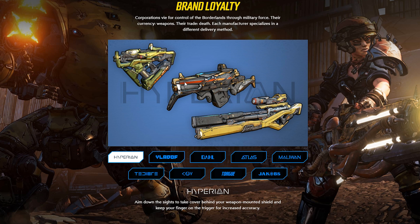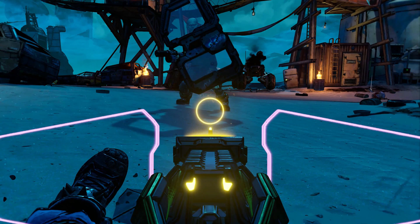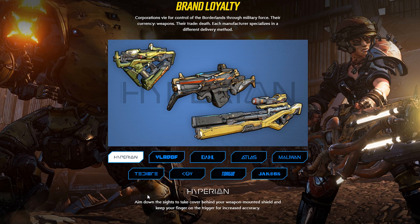First off, you can see here we have Hyperion, and they look pretty different. You still have the red stripe and the black skin, but for the most part these look pretty different. Down here we have the description: aim down sights to take cover behind a weapon-mounted shield, and keep your finger on the trigger for increased accuracy. Earlier in the trailers we did see a shield over the characters, and that is actually from the Hyperion weapon itself. That's a cool feature — it looks like Hyperion will be a little more defensive.